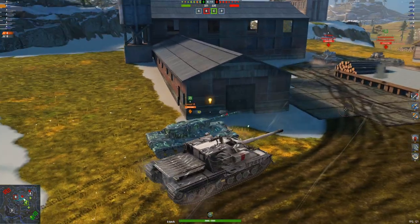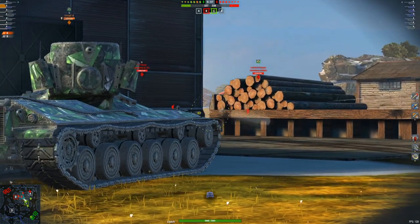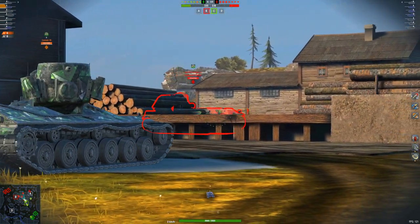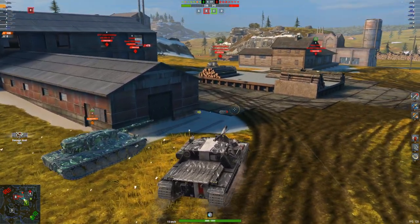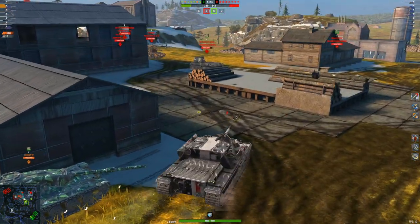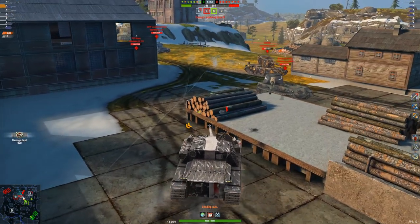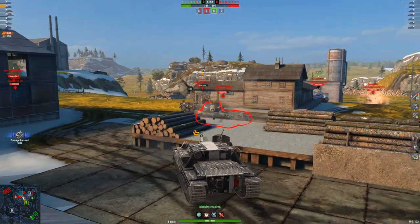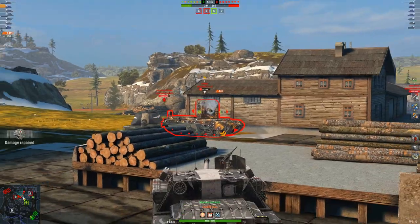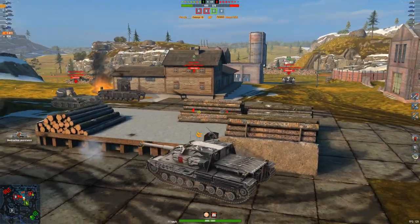Another thing to keep in mind is that its gun is absolutely awful on accuracy, especially on the move. This tank has 0.26 on movement dispersion. To put that in perspective, a vehicle like the 60TP actually has better on-movement dispersion. But when you use the Badger frontline, especially if you understand how to use it, that is when this vehicle really does well.